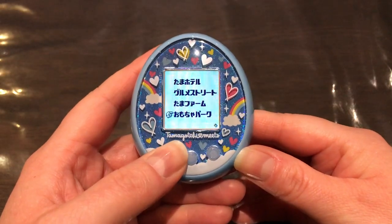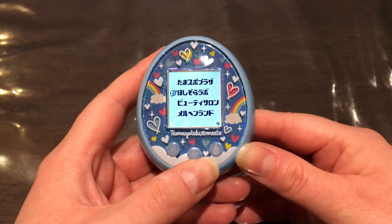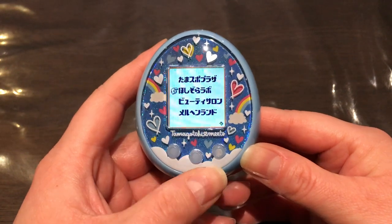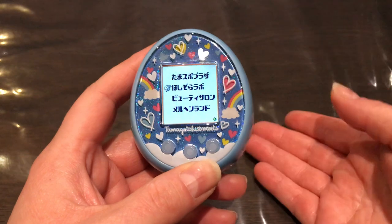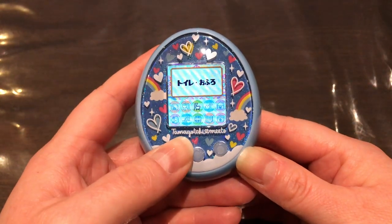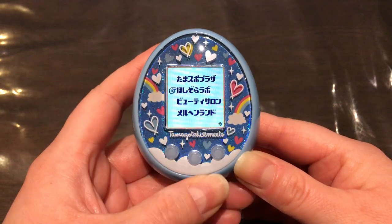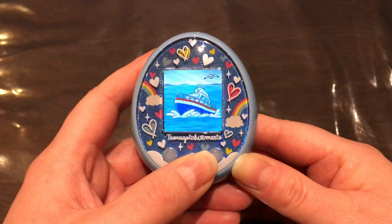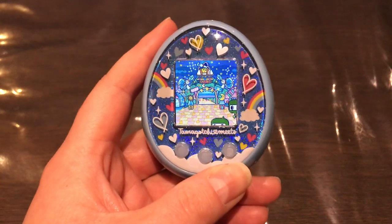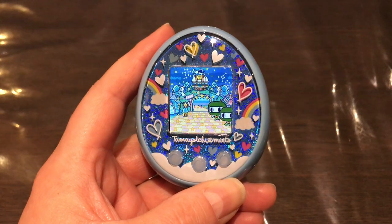The Starry Sky Lab is next, and you can unlock it by changing your background to the starry sky background from the second generation onward, and then going outside to the backyard.